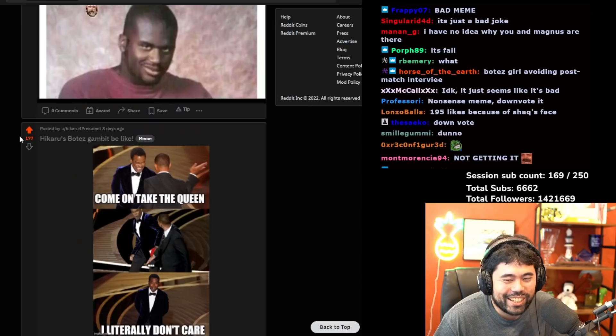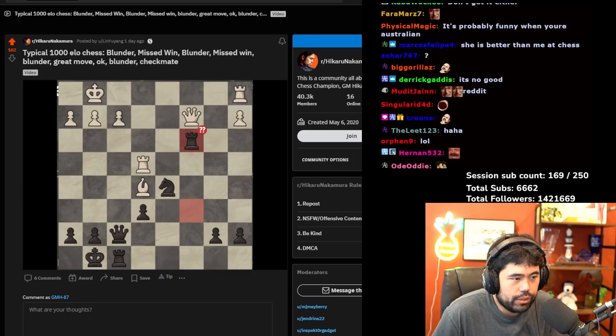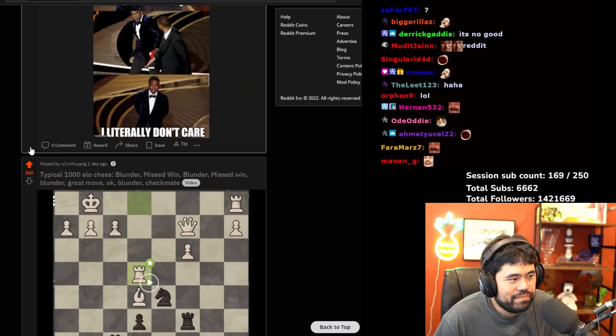This is actually pretty good, I like this one. What do we have next — 'Typical 1000 Elo chess: blunder, missed win, blunder, missed win, blunder, great move, blunder, checkmate.' Let's see what it shows: dark c3 bad move, queen d2, rook d3, bad move, bad move, bad move, then queen c3 — you take and get mated. Queen up one and takes with checkmate. Yep.